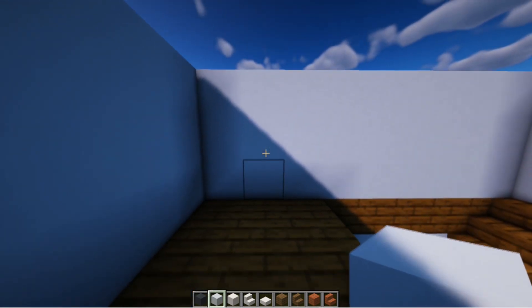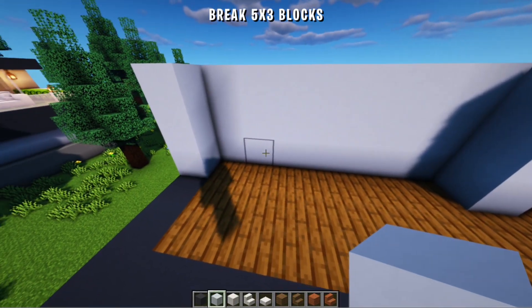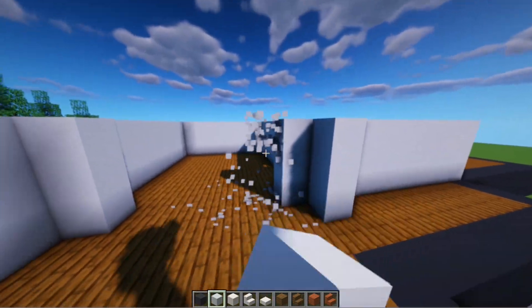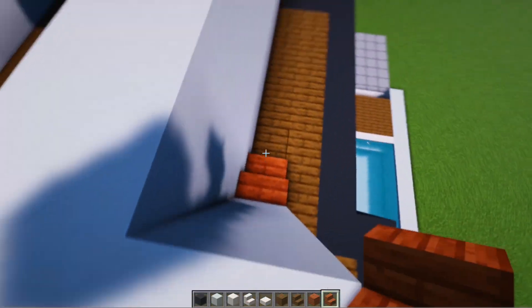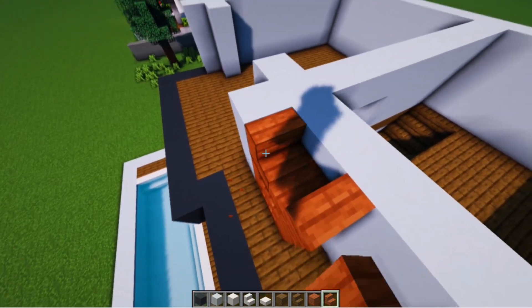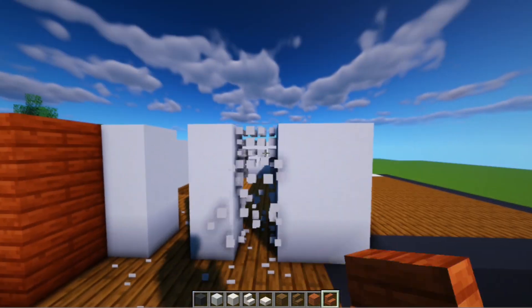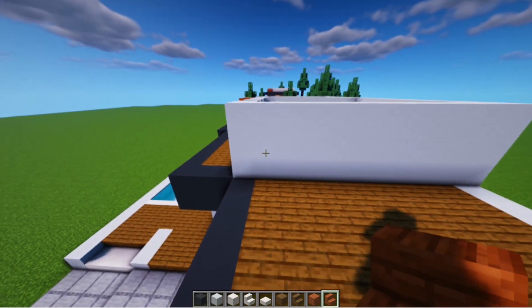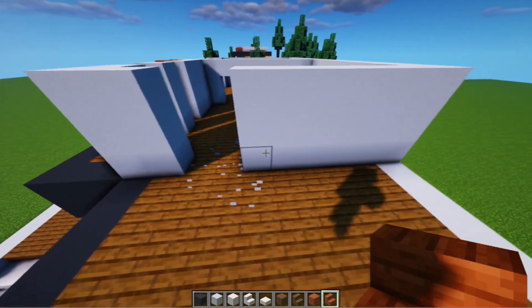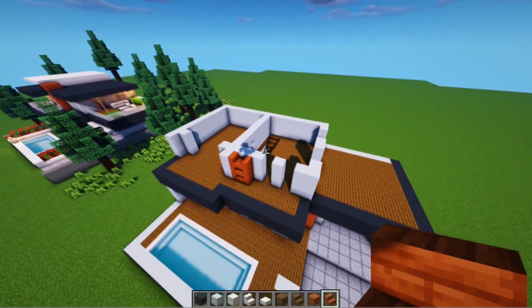And lastly we make the door hole. In front here we demolish a 5x3 area. And here we add the acacia stairs like this — just follow along. Then beside it we make a window like the one below. Then on the next side we demolish a 2x3 area and make 2. And the air vents are done like this.